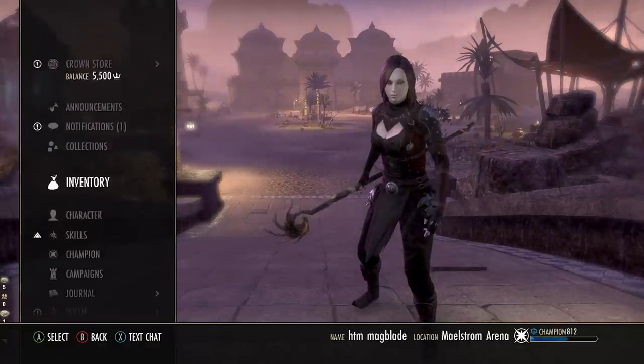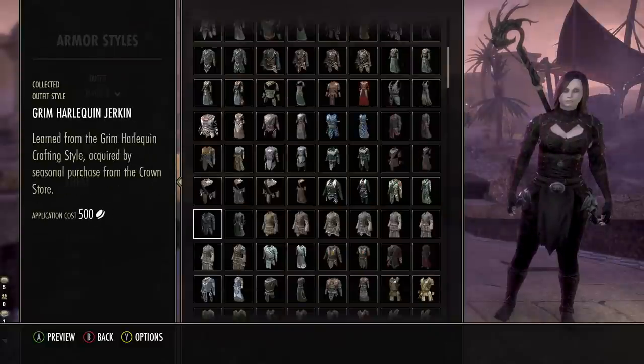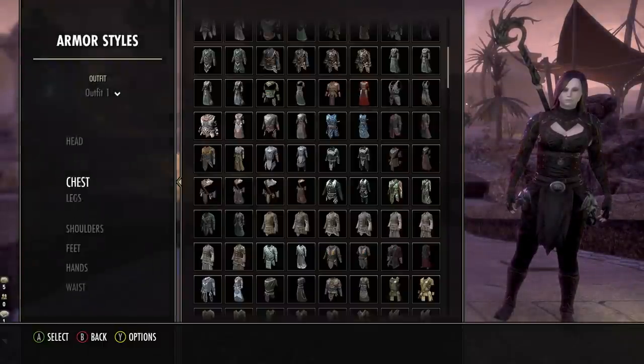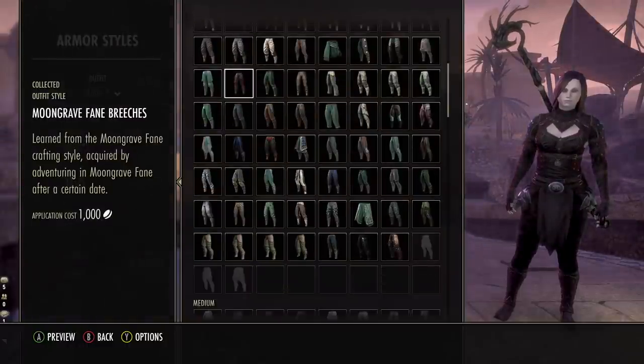For the outfit style, the look is basically Grim Harlequin across the entire body: Grim Harlequin Jerkin, gloves, feet, and shoulders. The only difference is the legs, which use the light Moongrave Fane style.